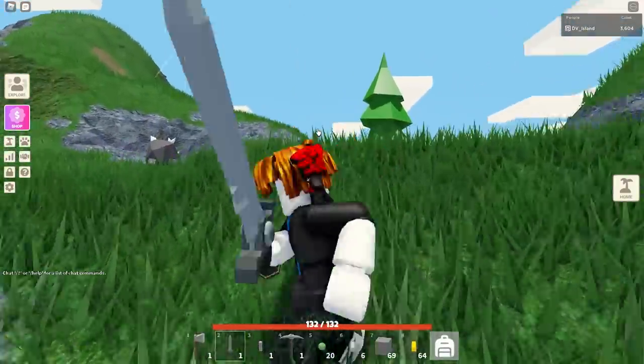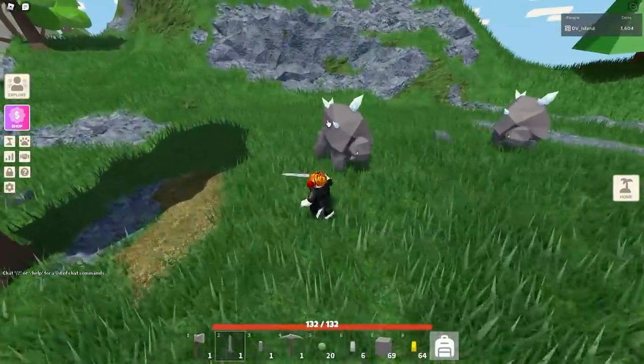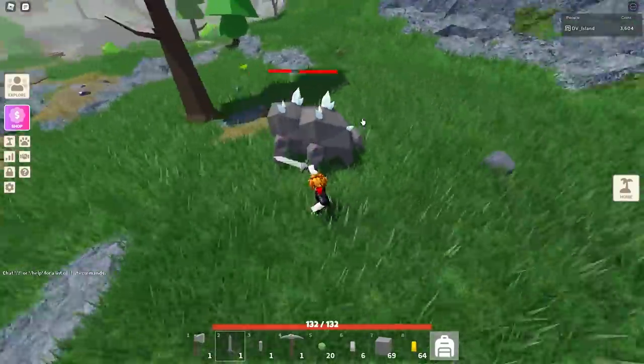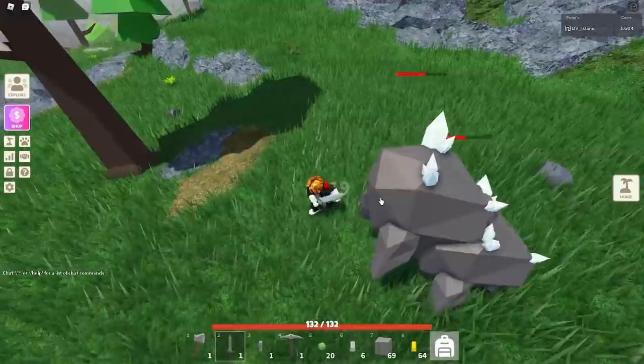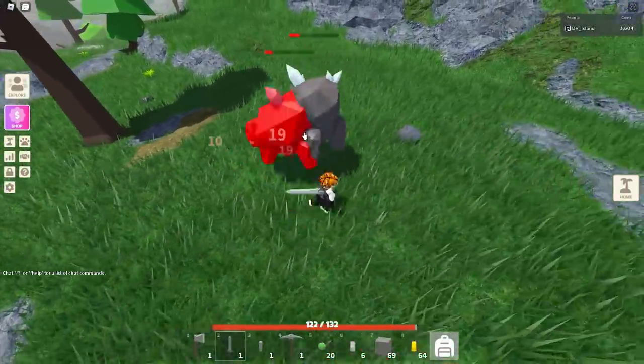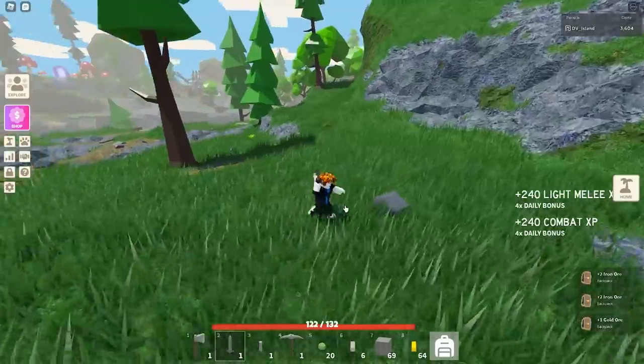You might notice I've got my DV shoulder buddy here - I love my shoulder buddy, so of course I pretty much had to buy it on my alt here. One thing I was actually going to hold off announcing is I'm actually going to give away my entire inventory on this account once the 100 days are over. We're pretty much going to give away the inventory - pretty awesome.